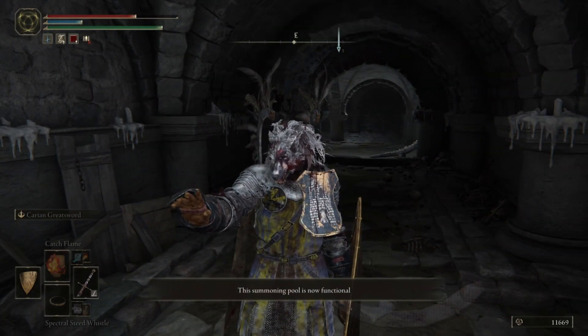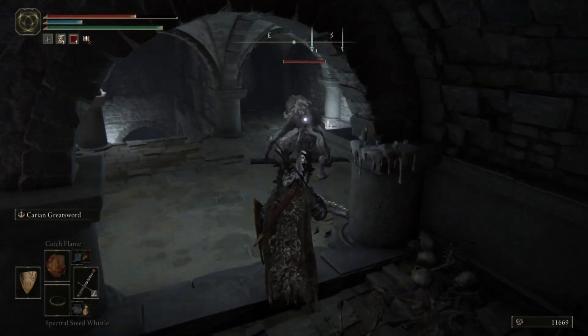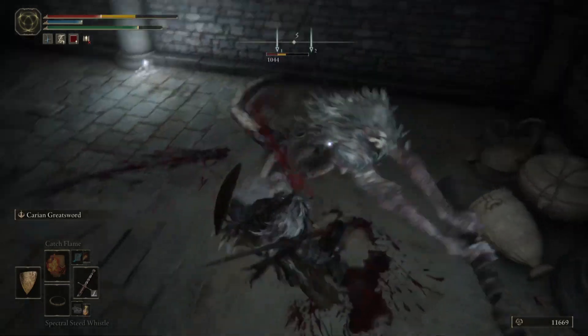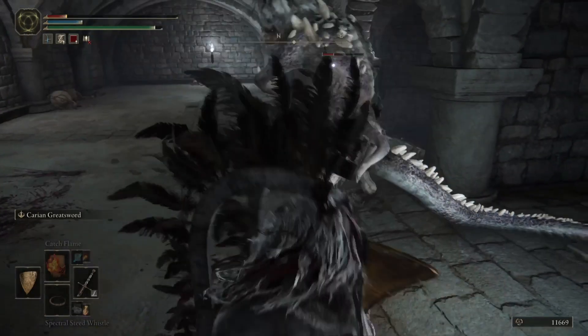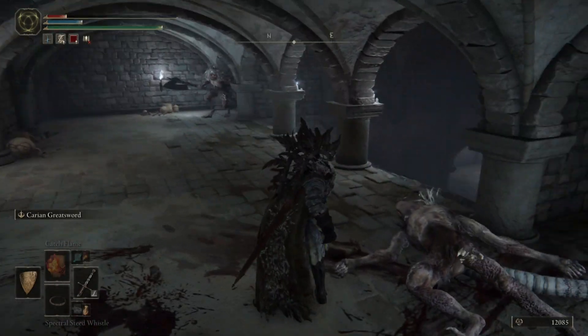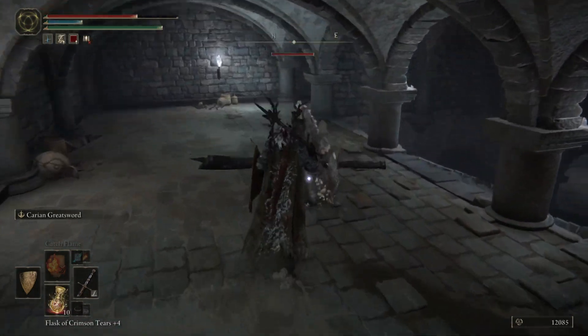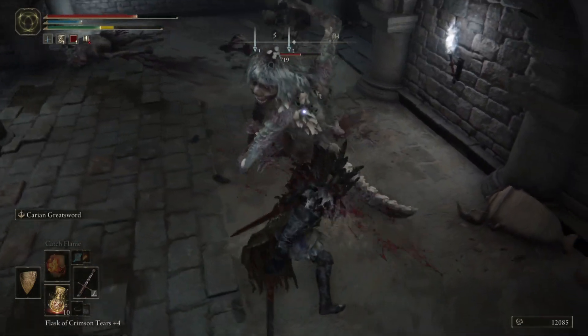Just hit the little summon sign in case you need to get your Ash Wolves or whatever summon you like to use ready. These big guys can be a bit of trouble, so watch out for them. I wasn't quite ready for this guy, so I lost a lot of health there. Quickly healed because his friend comes out from the other corner. So you just want to get him a nice counter attack.